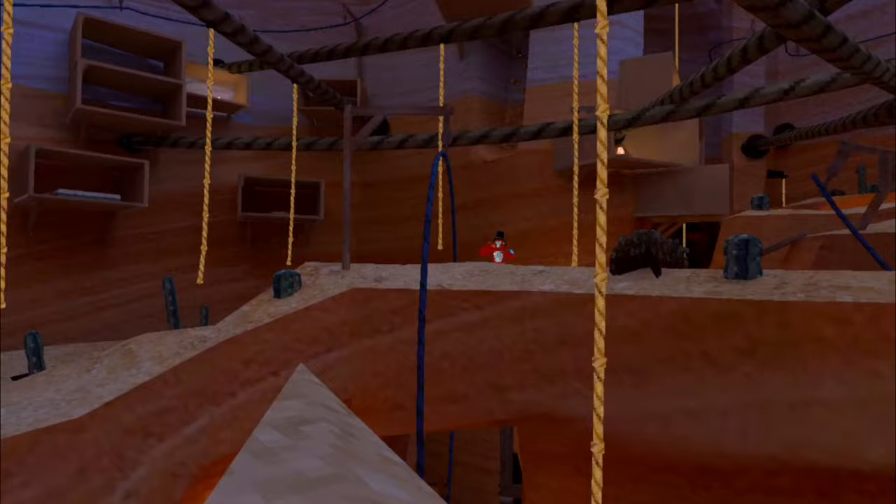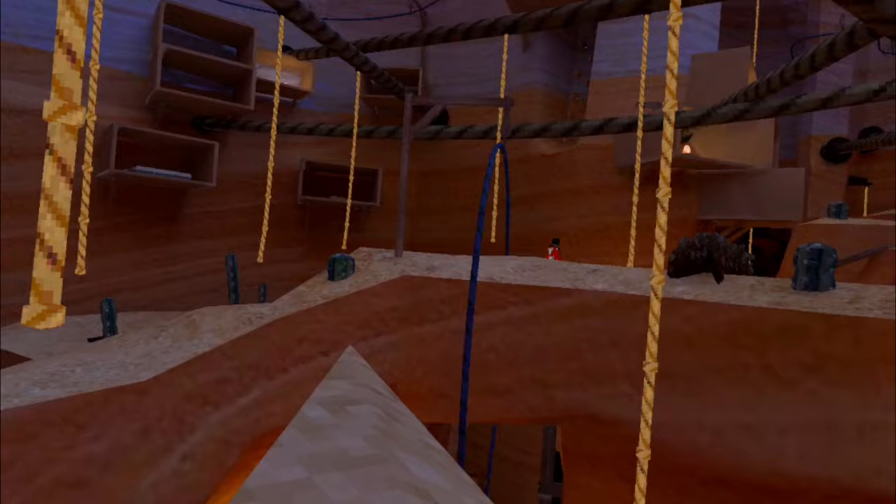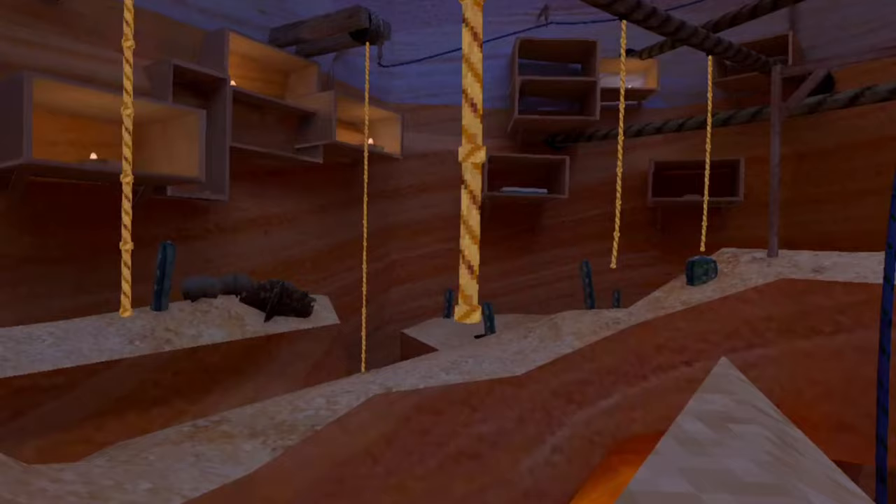So what you want to do in order to get out of the map in Canyons is first go down the spiral loop, go to that rope, that rope, and then back to that rope and try to swing out of the map. Just like this.